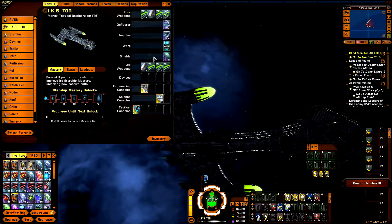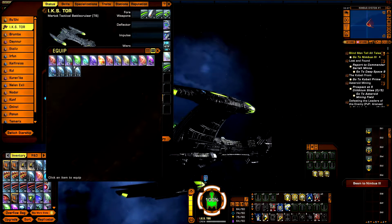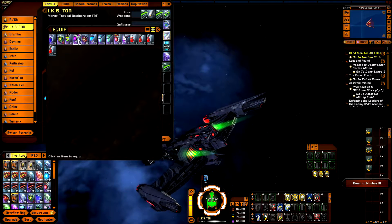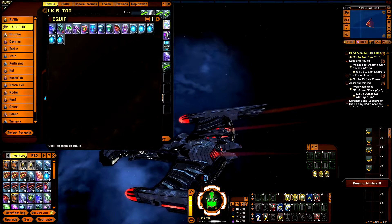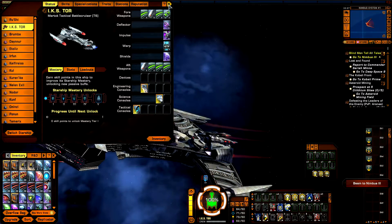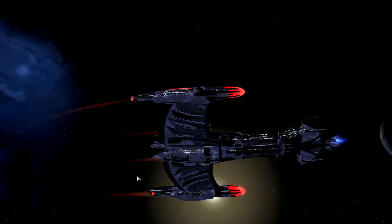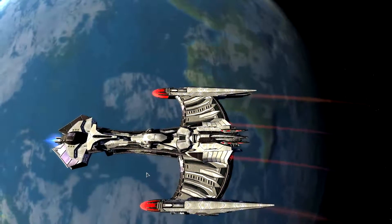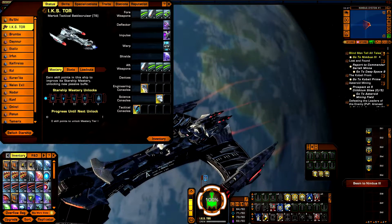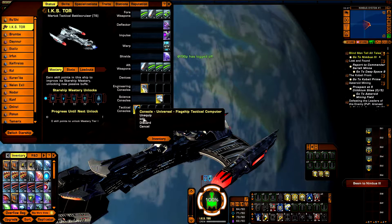My personal choice — a tough one between the Jem'Hadar and the Dyson, but I'm going to go with the Dyson space set. It's really nice and awesome. I mean, you could just look at this ship for hours and hours.